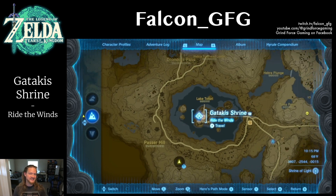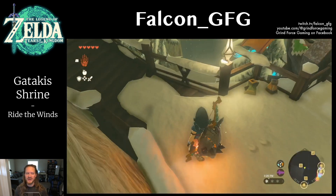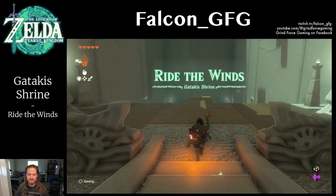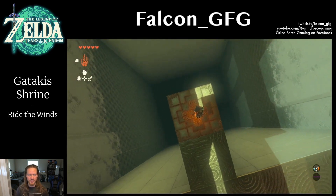The Gatticus Shrine is located in the Tabantha Frontier, right in the heart of Rideau Village. Just peek over the railing while you're on the walkways and you can't miss it. The shrine challenge here is called Ride the Winds, and we'll be using our trusty paraglider to do just that.